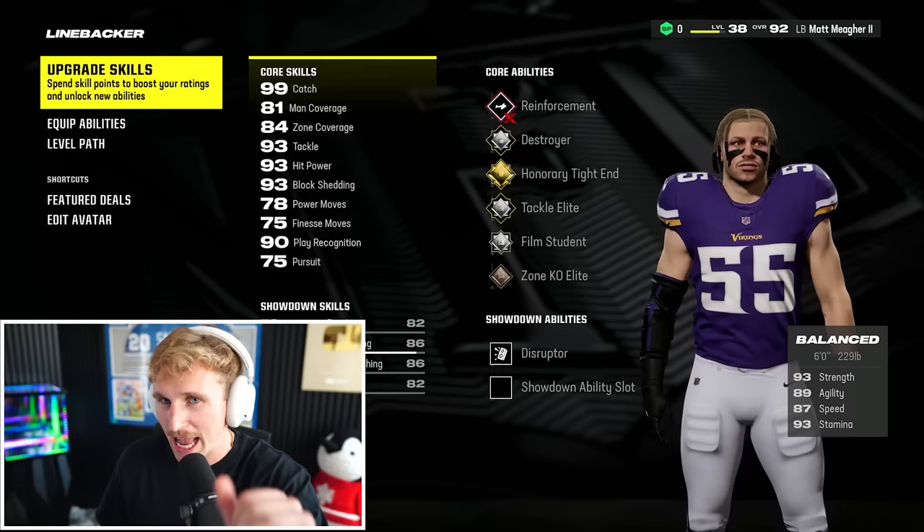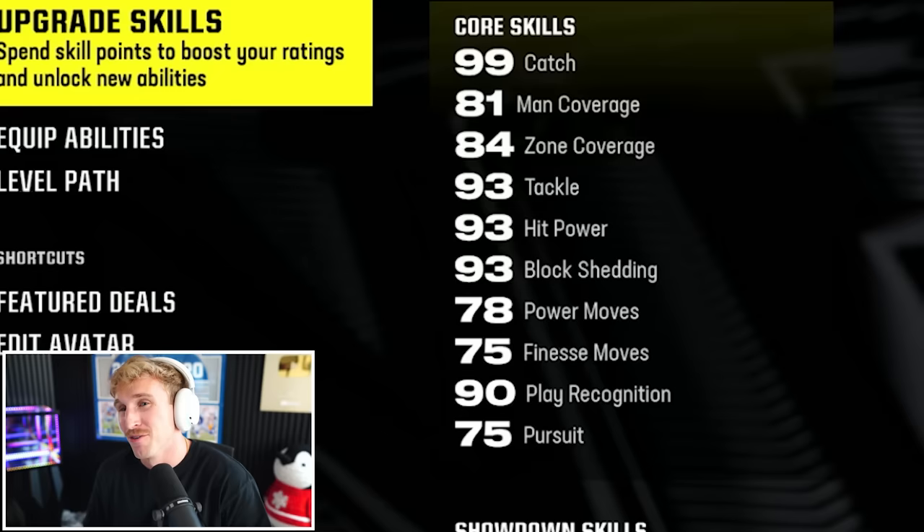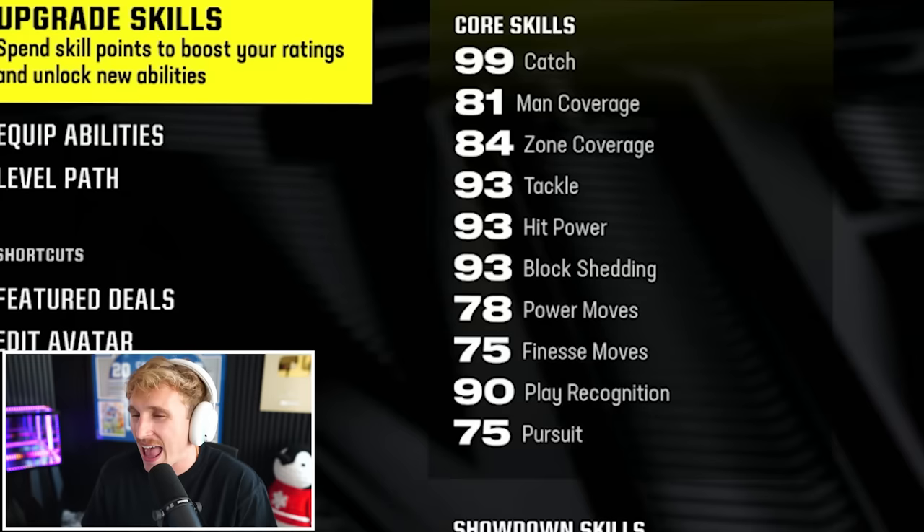All this season we have focused all our energy on pass coverage. And wow — Matt Maher II is a dog with 99 catch, 81 man, 84 zone, 93 in tackle, hit power, block shed, 90 play recognition, and average everything else.